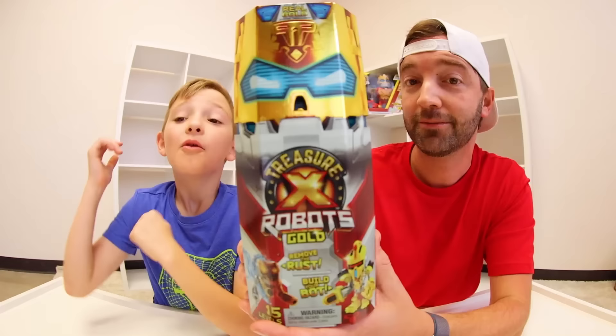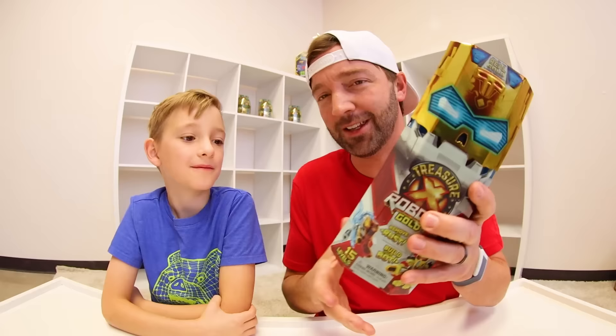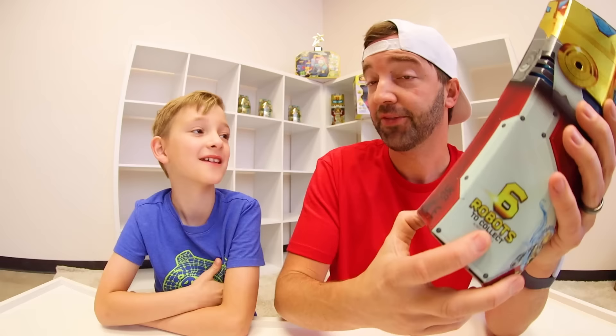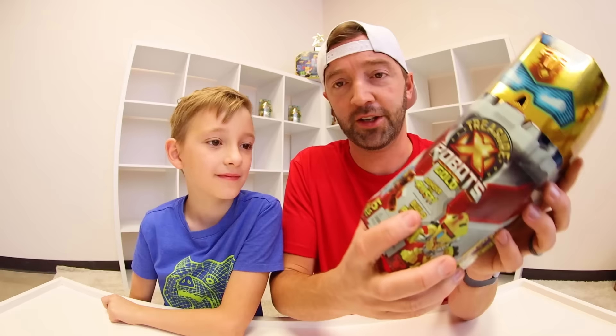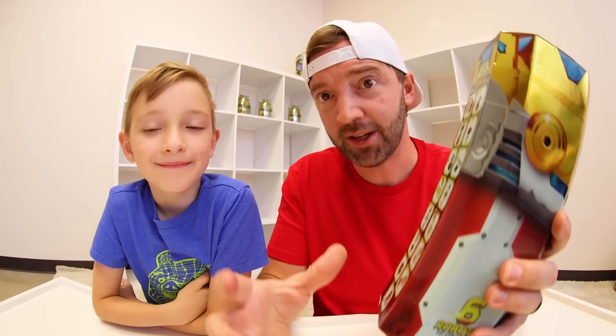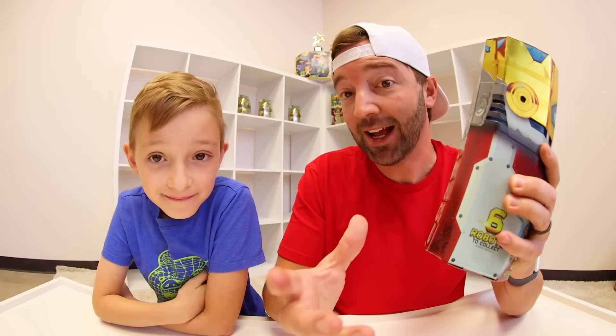We're doing the Treasure Bot first. The packaging is beautiful — Treasure X always rocks their packaging. On the back it shows all 15 steps of your adventure, and there are six robots to collect with different finishes. It says right there: remove the rust, build your bot, build your army. This looks like a basic soldier type. We're about to open this up, remove the rust, and discover all the bot parts. There is a power core and the gold-dipped power core is the rare one.